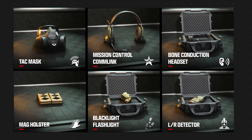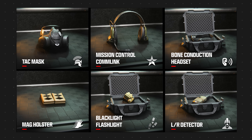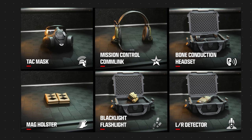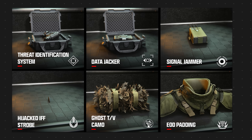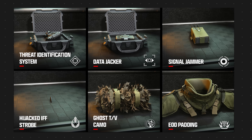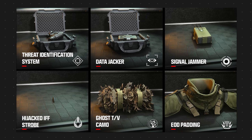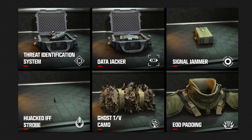For gear: tac mask reduces the strength of enemy flash, stun, and gas grenades; mission control comlink reduces killstreak cost by one and score streak cost by 125; bone conduction headset reduces combat noise for improved identification of enemy footsteps and gunshots; mag holster improves reload speed — essentially sleight of hand; the blacklight flashlight shows recent enemy footsteps; the LR detector warns of hostile laser and radiation sources, comparable to high alert from the beta; and the threat detection system auto-pings enemy locations in crosshairs while ADS.